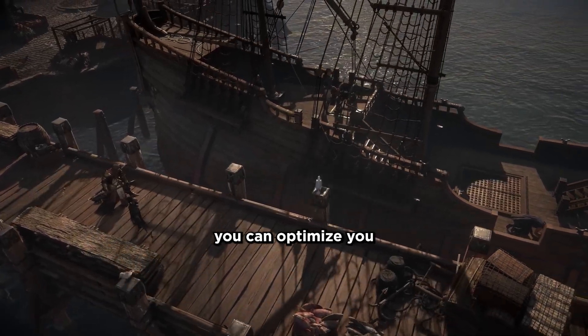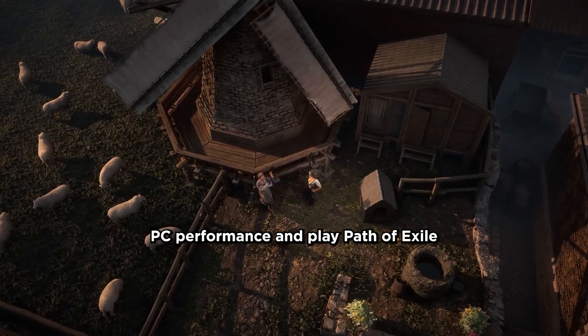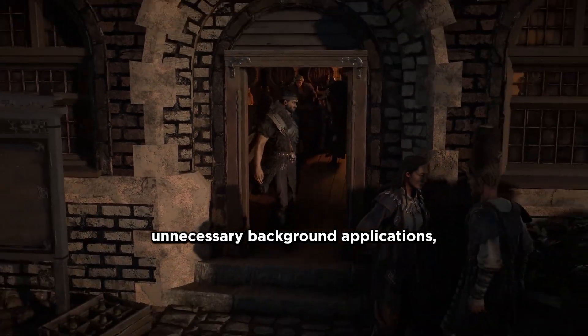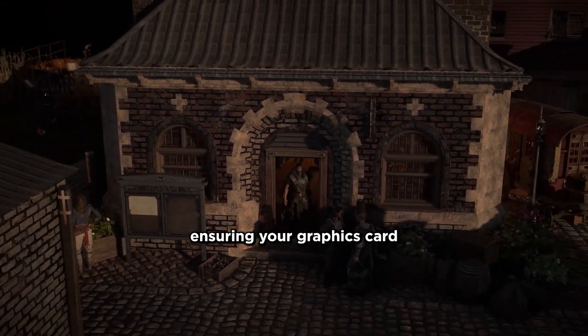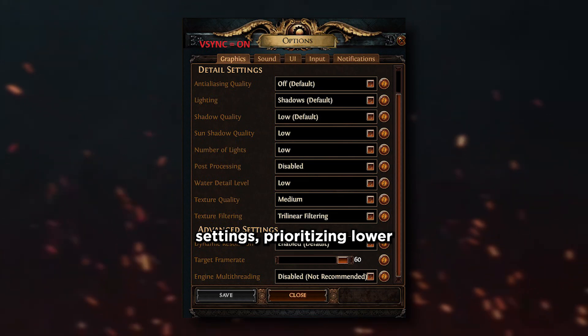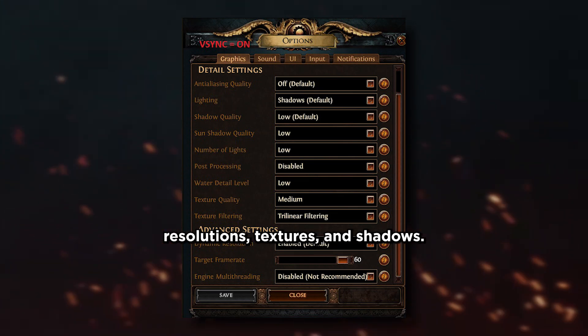Optimize PC performance. You can optimize your PC performance and play Path of Exile with no stuttering by: closing unnecessary background applications, ensuring your graphics card drivers are up to date, and tweaking in-game graphics settings — prioritizing lower resolutions, textures, and shadows.